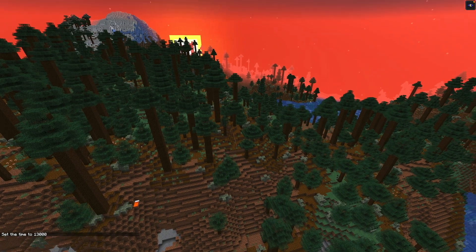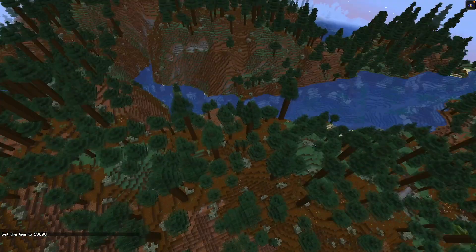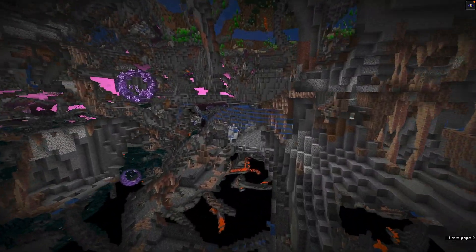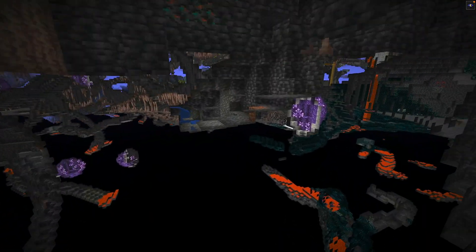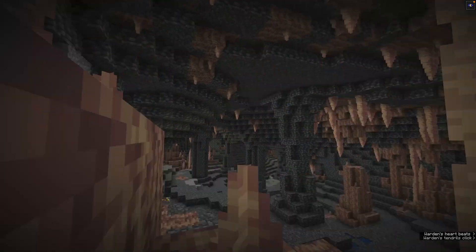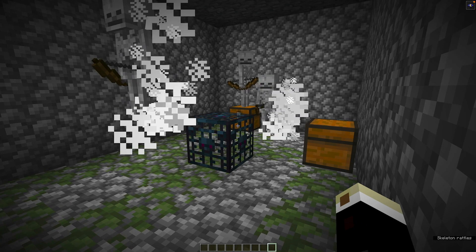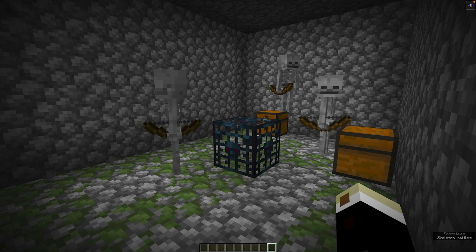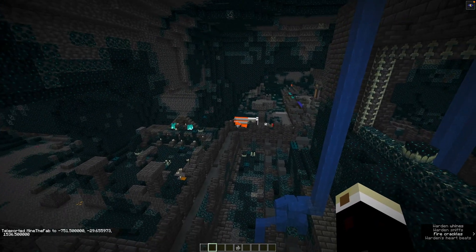Now if I set the time to night you can see nothing is spawning. I still have night vision on but you can see not a mob upstairs or downstairs - not a single mob in any of these caves around us, not one. It's pretty good if you want to go exploring or if you're a builder and you just don't want to be harassed by creepers. Note that it doesn't work on spawners - spawners will still work in your world. If you have a spawner farm it's not affected by the mob switch.